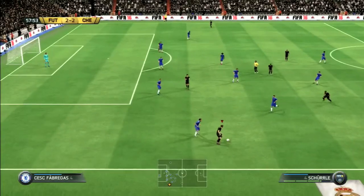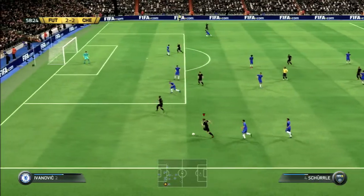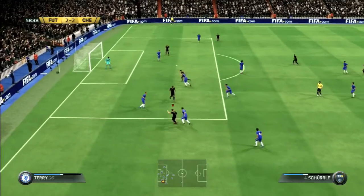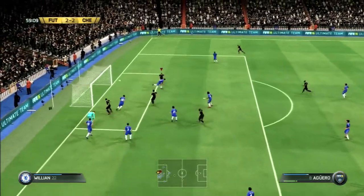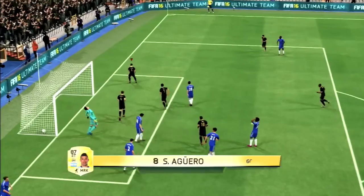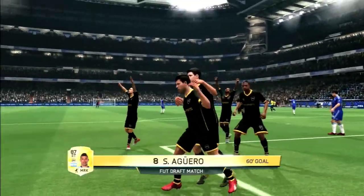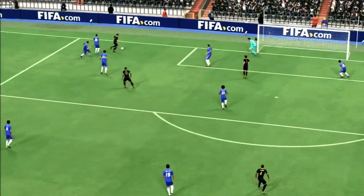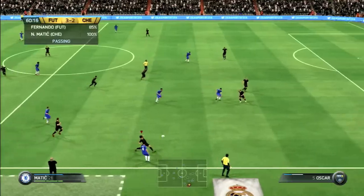Remy goes on the attack, feeding Andre Schurrle. Schurrle stops, does a scoop turn around the defender, goes around with a ball roll, and whips it across for Sergio Aguero, who heads it in to make it our boot draft team 3, Chelsea 2. Aguero with two very important goals — a nice header with Courtois off his line.